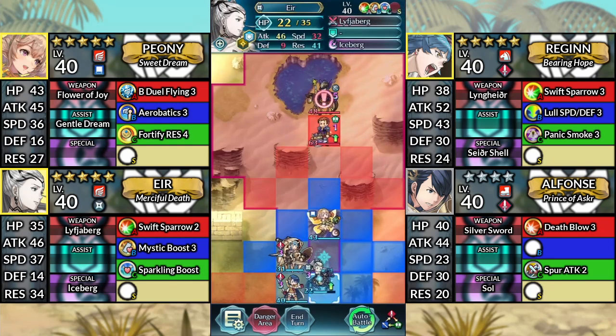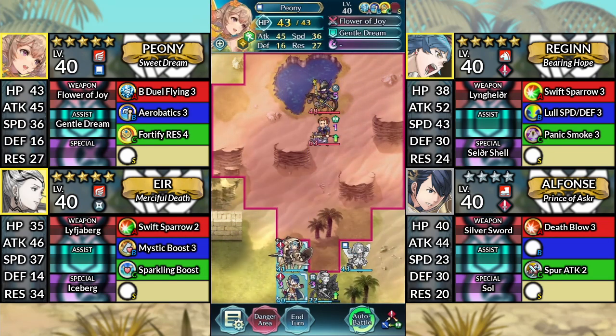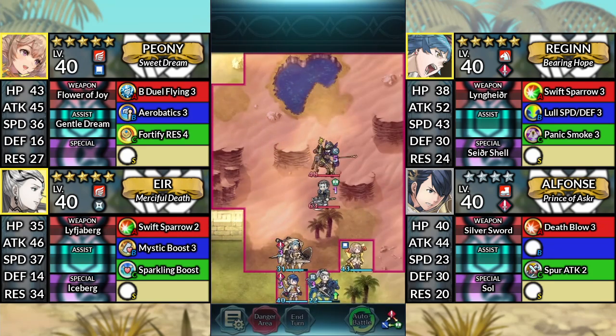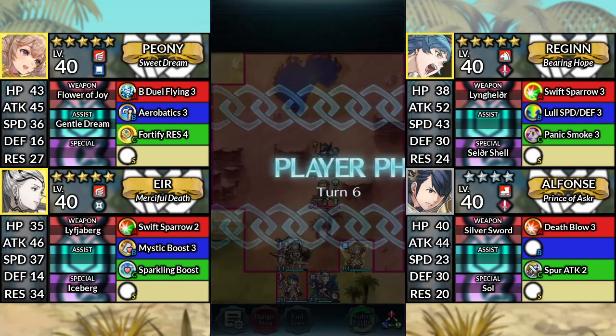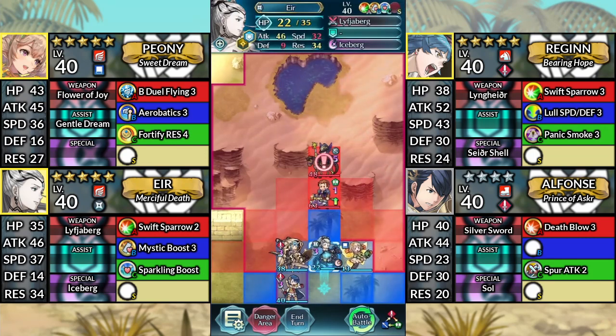For turn 5, move Eir down. For turn 6, move Eir up one space and attack Caellach.